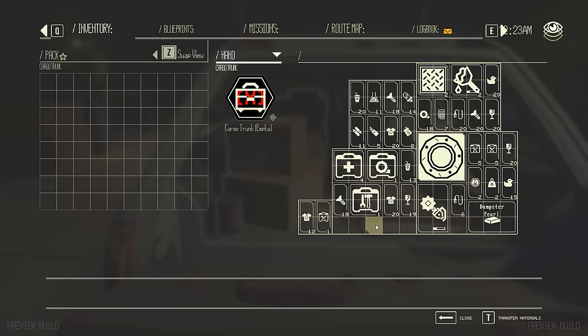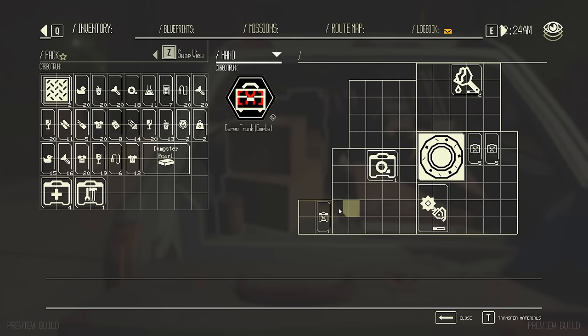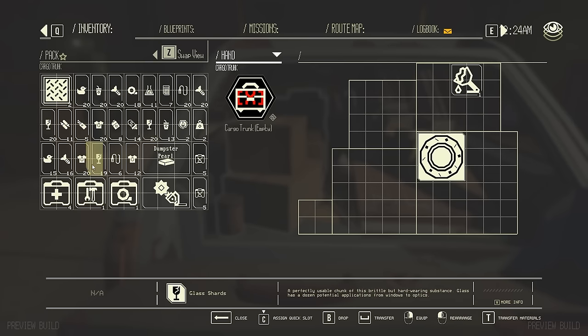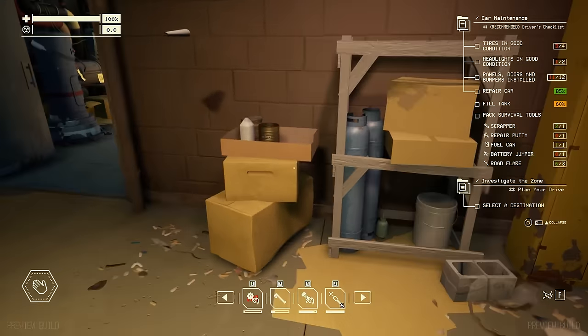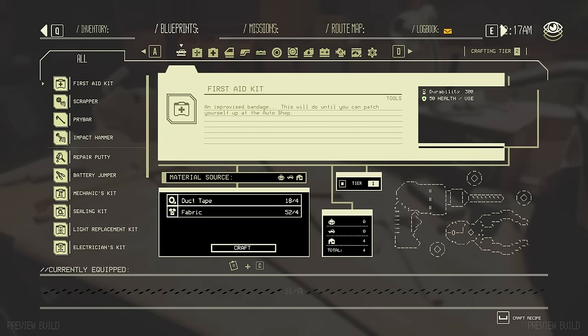I'm gonna just transfer everything and then move over the stuff I want to keep — it'll just be easier that way. Wow, look at that, it's already full — I've been hard at work I guess. I should transfer the stuff I need first. I do want to repair my vehicle too. Let me get organized. So that was weird — I had to roll back to an old save because this thing disappeared while I was looking around, so if you see anything different, that's why.